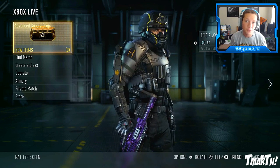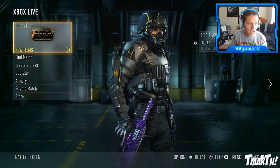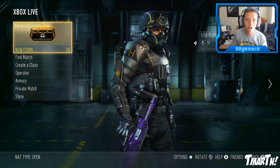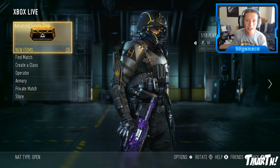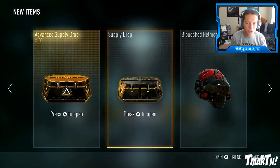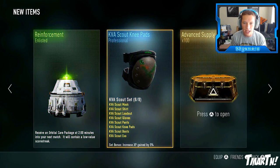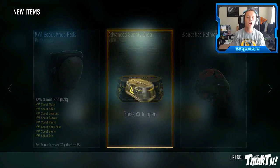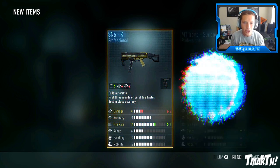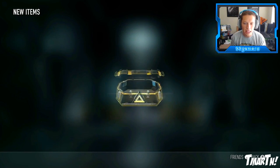Hopefully we're gonna have some good luck. We also have never gotten a piece of legendary gear. We've tried either two or three hundred advanced supply drops since the legendary gear came out and we still don't have any, so I'm hoping that today is gonna be our day. Let's go ahead and get started.